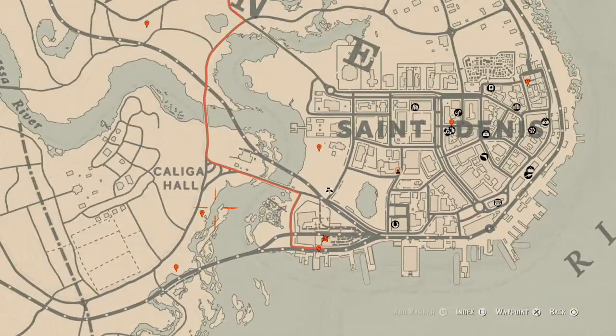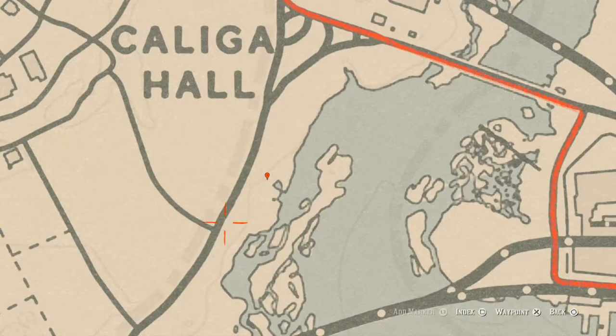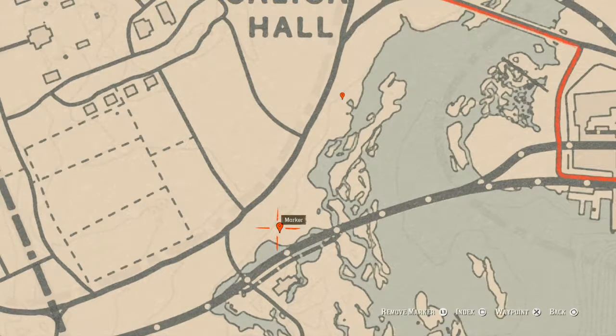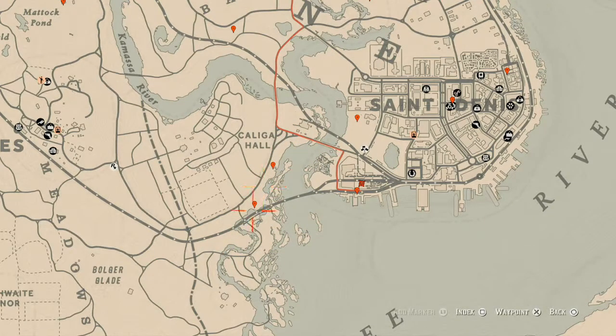Our next marker — right here at this location you will find a Spoonbill Egg, a bird egg. This bird egg is in a tree; shoot it down with a varmint rifle or a bow using a small game arrow. Then down to the next marker is a Cardinal Flower that spawns in this area — that helps me personally indicate exactly what cycle the fossils or the flowers are on.